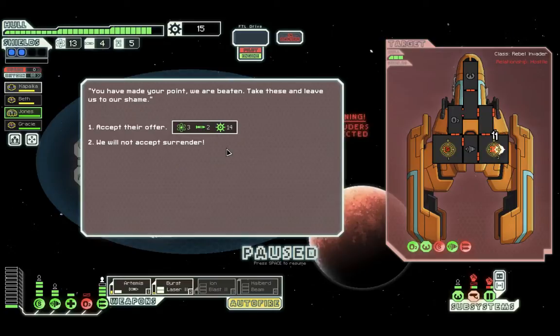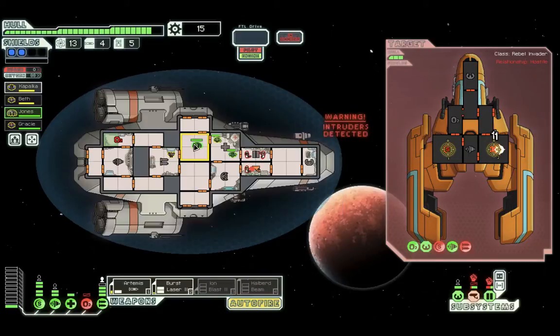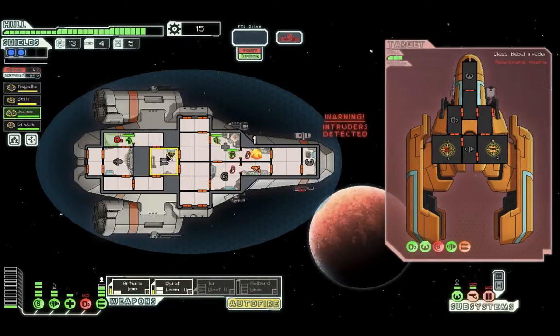'We've made our point — we're beaten. Take these and leave us to our shame.' I can either accept their offer or not. I'm not going to accept surrender, because accepting the offer probably won't clear the intruders — the real danger is the intruders on board.